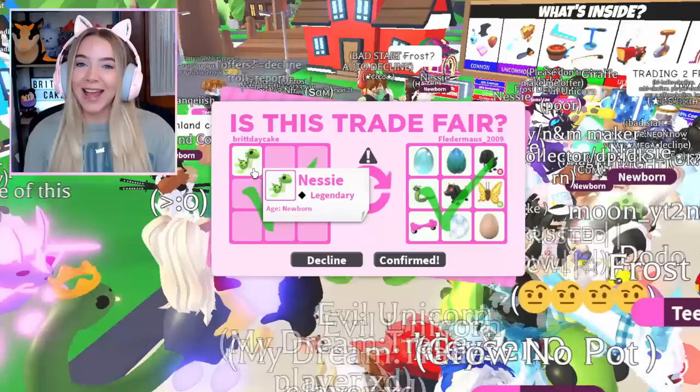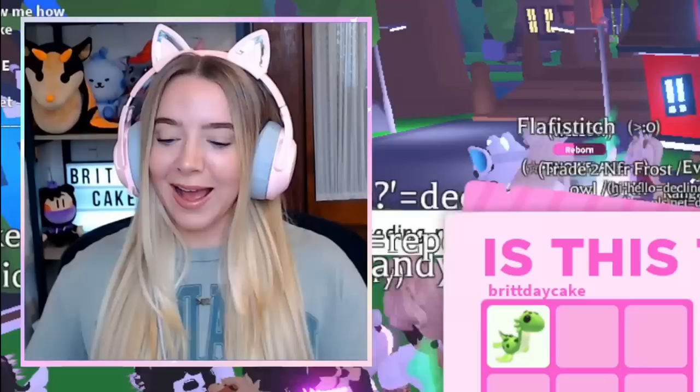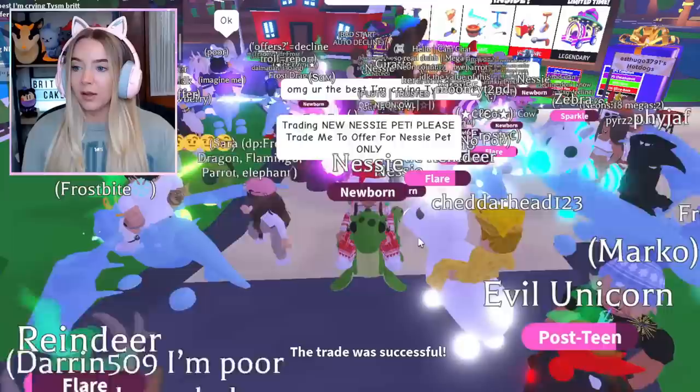This person says they really really want the Nessie and that they were gonna give their entire inventory for it — I don't want somebody to do that. I do like the Queen Bees; I'll do it for just the Queen Bee, but then we have to be more stingy. I always say this and then I end up hitting accept a lot. Worst case we'll buy more, but I really don't want to spend all my Robux. I'll hit confirm — I hope they're really happy with it.